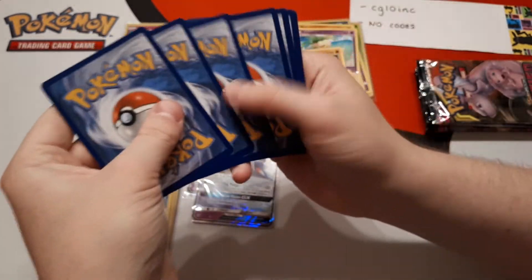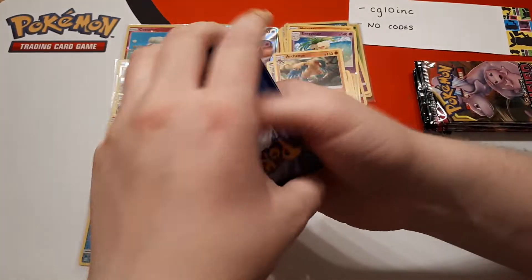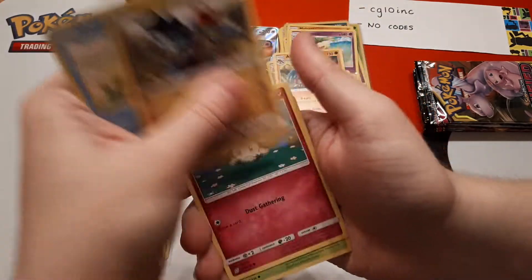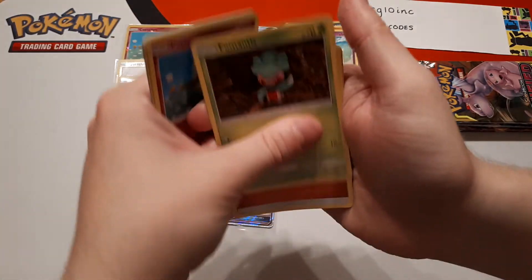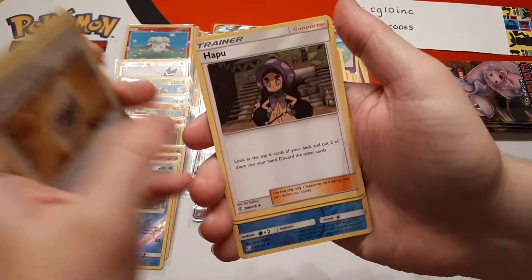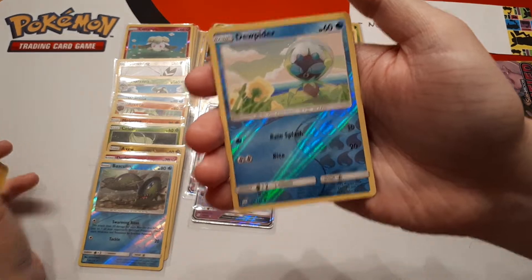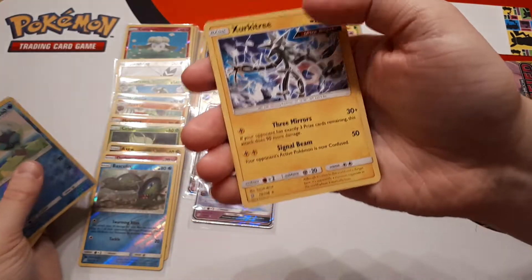I feel as though when you see so many packs left you think surely we won't go on a long stint without a hit. I am hopeful. Are you able to guarantee? No guarantees. Jupiter is the reverse and the rare is Zeraora.